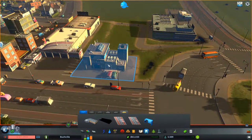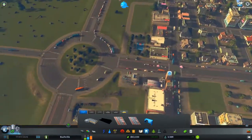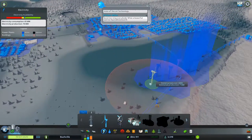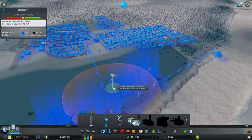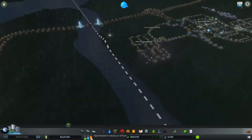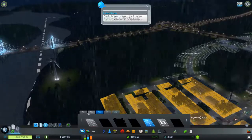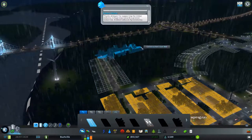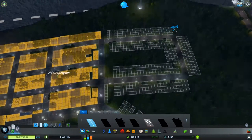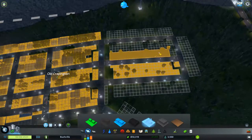Police station's doing alright. Fire department's doing alright. What have we got complaints-wise? Is anyone complaining about anything? We don't have any power over here — we need more power. Okay, let's go put one there. Should be good. Looks like we need a little bit more — high demand for industry or offices. Okay, we can do that, we can sort that out.